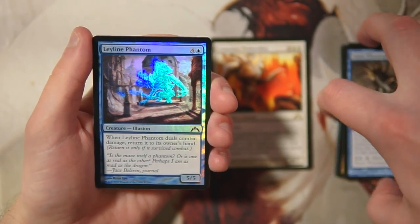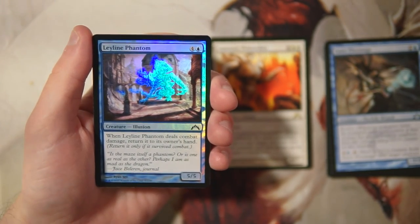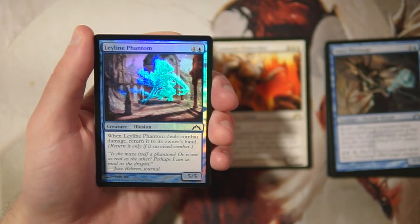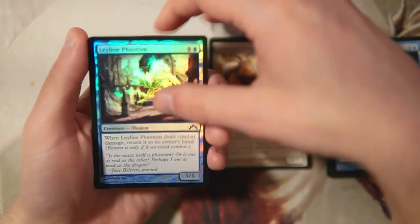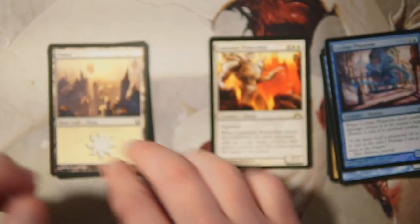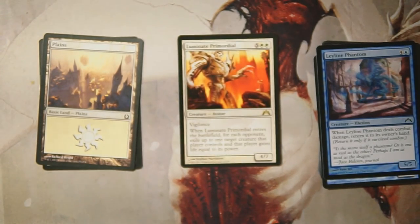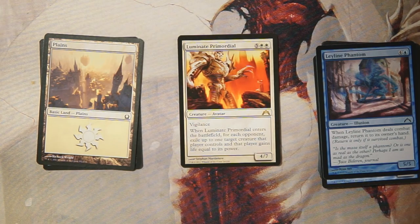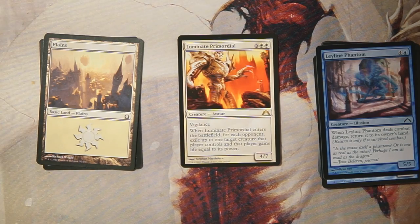We also have a foil Leyline Phantom — a 5/5 for four and a blue, but when it deals combat damage you return it to its owner's hand. I really hate that. A 5/5 that bounces itself seems terrible. So for me it's a pretty easy Luminate Primordial as the pick. Feel free to disagree in the comments — I'm happy to have that conversation. If you enjoyed the video please leave a like or comment, subscribe to stay up to date, and thanks for watching! Thanks Caitlin for sticking around — see you in the next Crack of Pack episode!